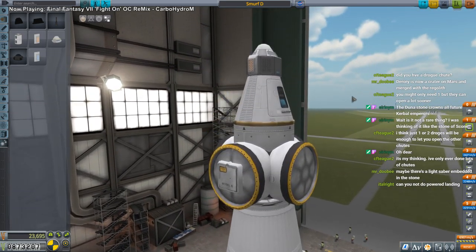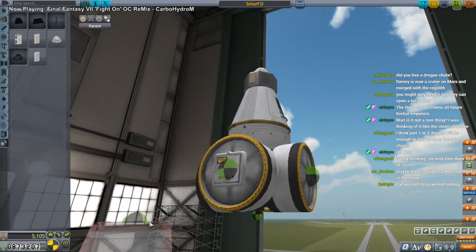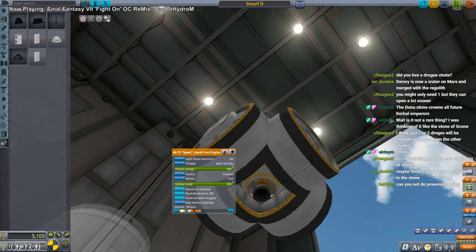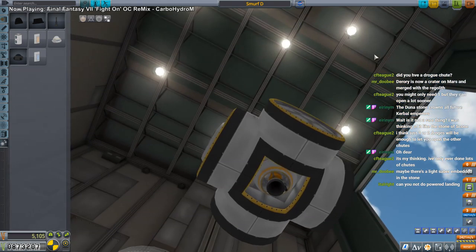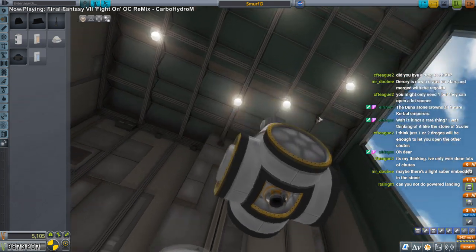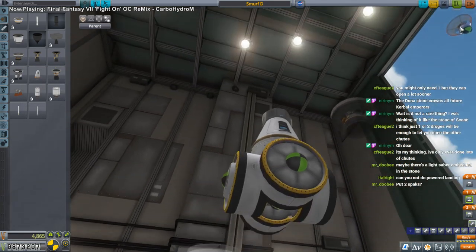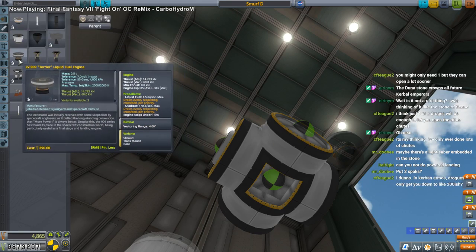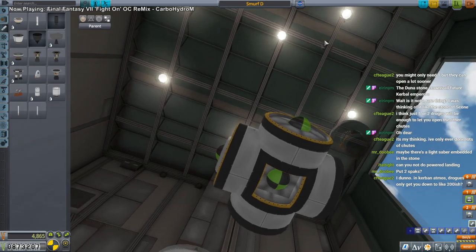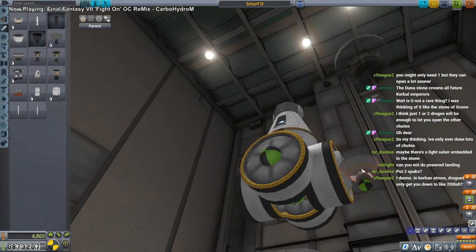I'm thinking of the power landing. It's been a long time since I landed on Duna, so I don't know if two drogue chutes will be good enough to allow us to do a nice soft landing. The engine is a Spark, so it's not got a huge thrust-to-weight ratio on Duna. I could switch to the Terrier — then we'll have more thrust-to-weight ratio, but less delta-V overall because it's heavier. Put two Sparks? They're not really surface mount though.